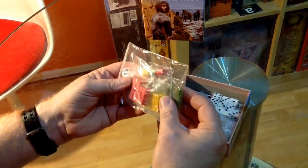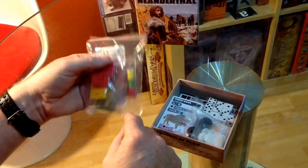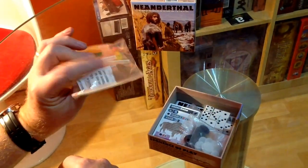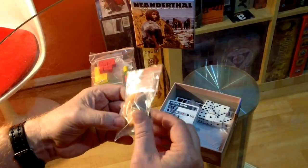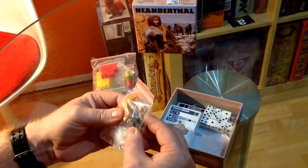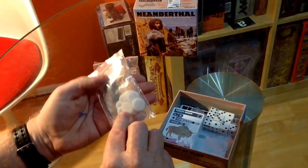We've got cubes in the player colours: red, yellow, and green. We've got some nice little cylinders in red, yellow, and green, and the custom silica gel. We've got some counters in orange - a very unusual orange colour - black and white.